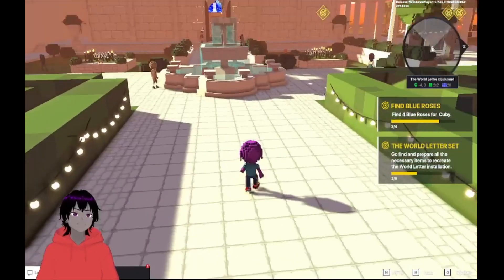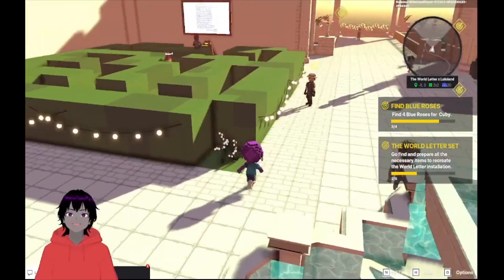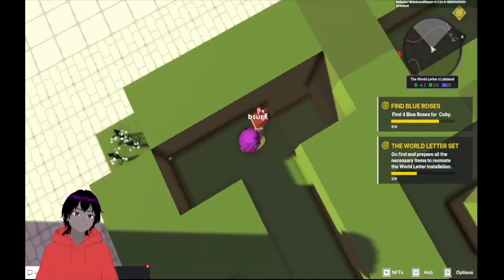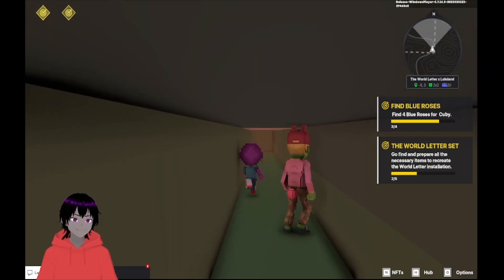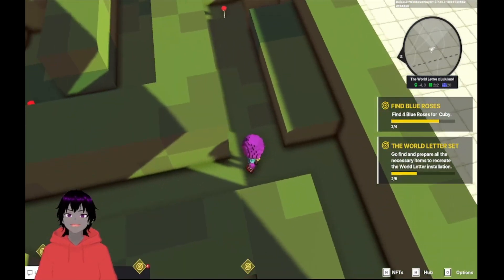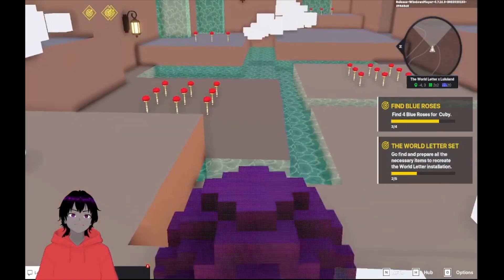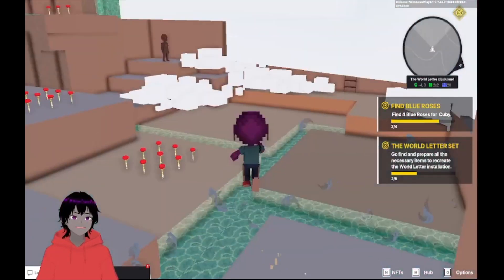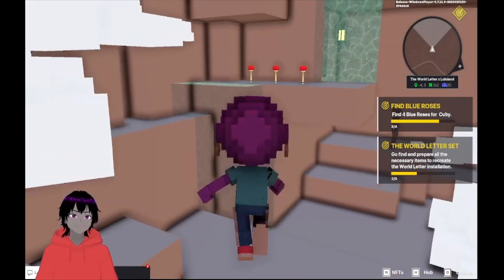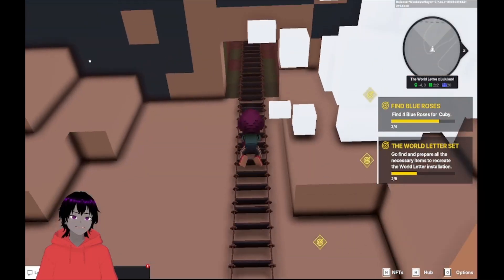Our next little secret area — most people who've played this probably know it — is if you go into the bushes in the maze, there's a little path right here that takes you all the way under to the other side of the maze. You can run around here and grab the flowers if you haven't already, but once you jump down in here there is a little secret room that has a ton of flowers in it. If you haven't already got the flowers, that's a great place to get them.